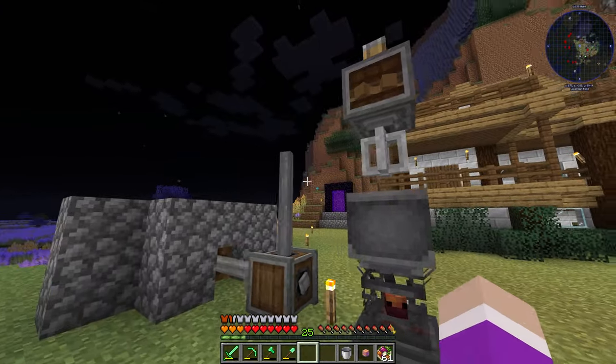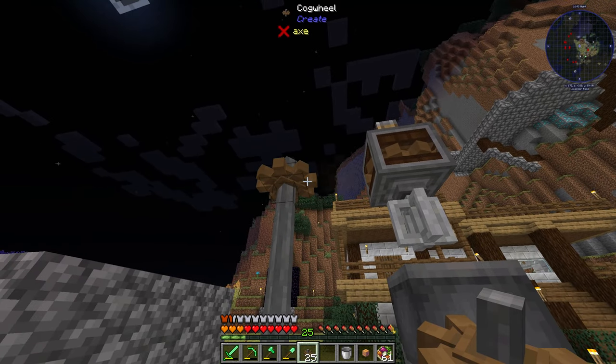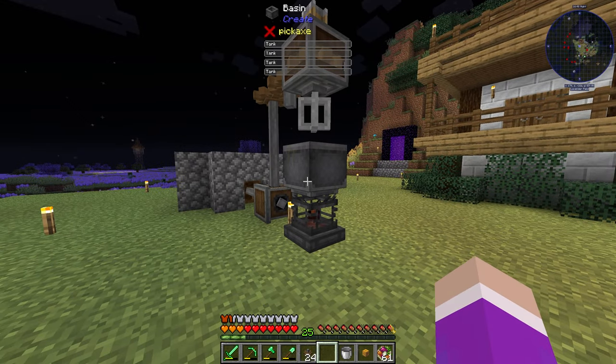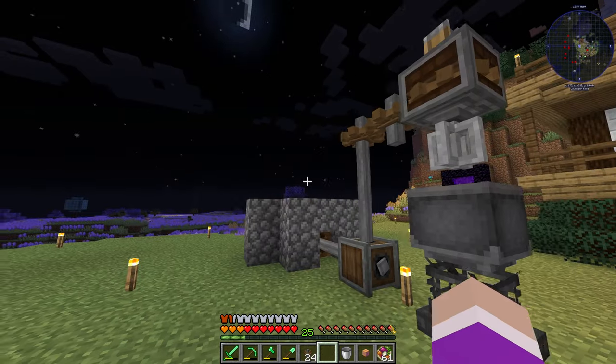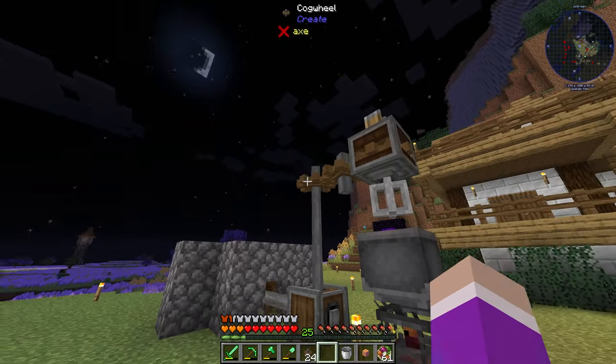There we go. I want to put a cog on top and then one more cog right there — and now the thing is mixing. This is a setup I want to put in another building. Maybe I'll build a big factory or a windmill with a really big Create windmill to generate a ton of kinetic energy.